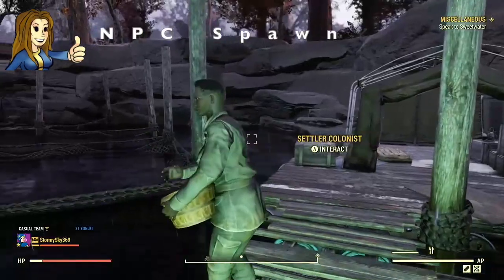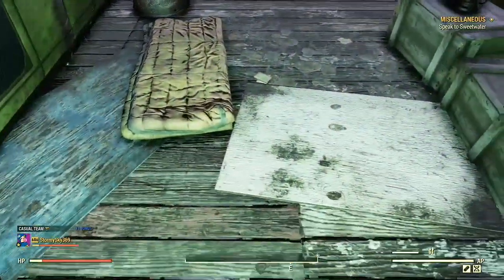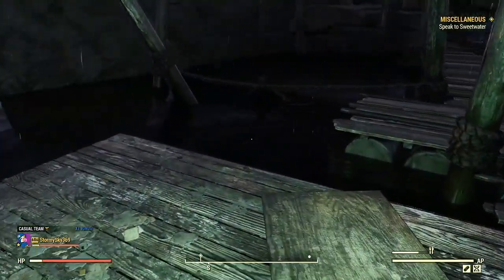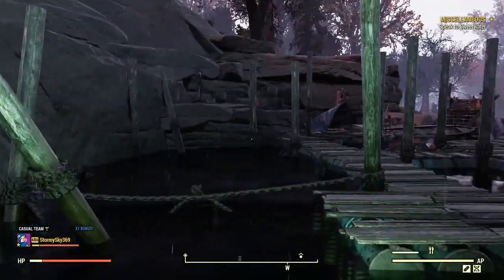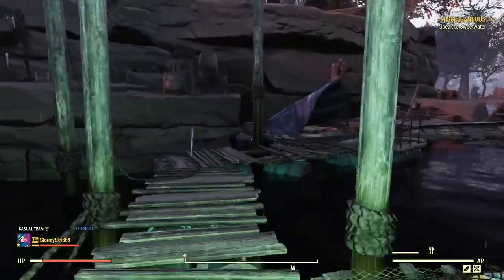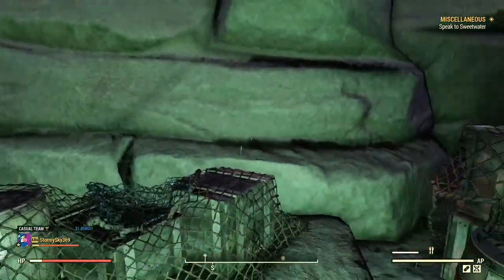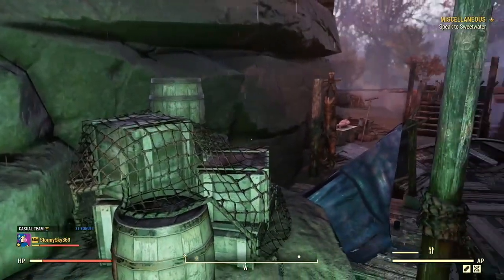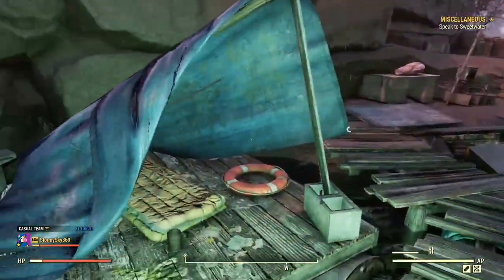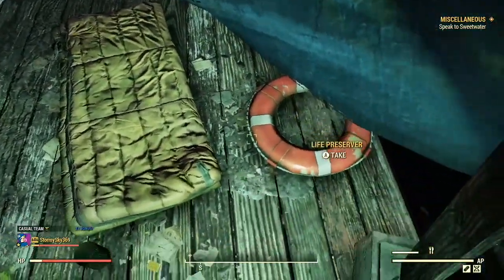Just walk along this dock and we'll find an NPC. Here's our first little tent and we've got a sleeping bag — I don't sleep on the ground, guys, it's dirty and you're going to get a disease. Nothing up here to loot, but I do like the decorations. It'd be really nice to get these in our camps — maybe a fisherman's themed style. There's lots of lakes around, so come on Bethesda. We have a bit more junk and an unusable sleeping bag.